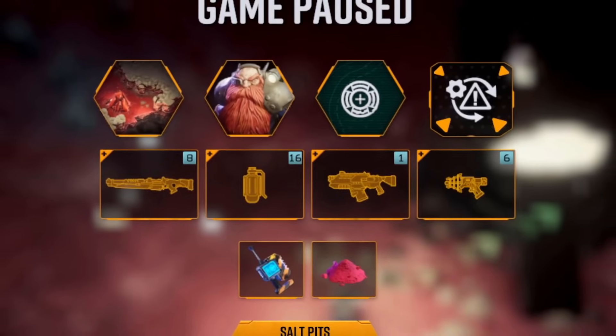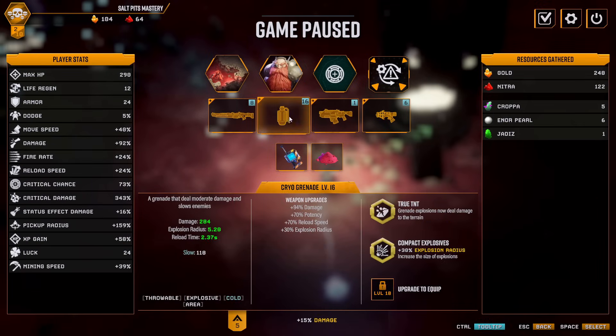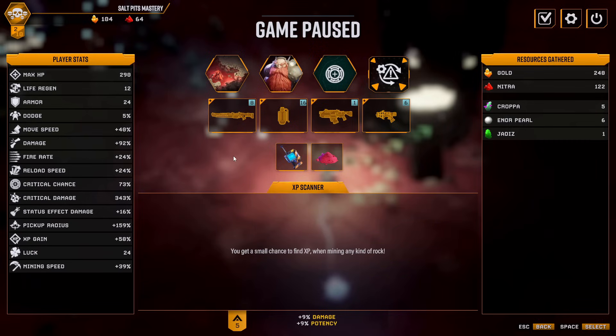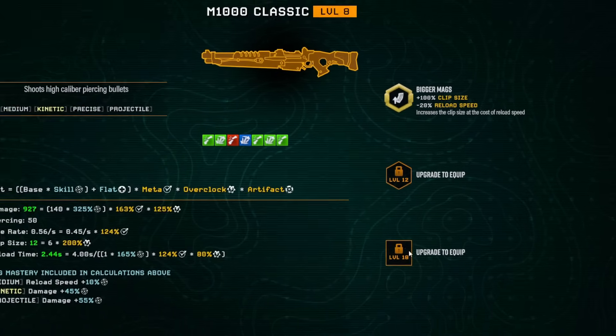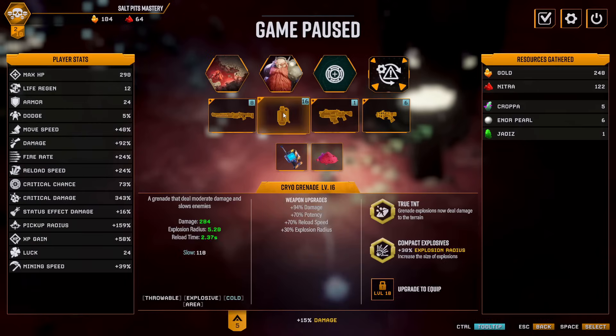Hello everyone, Cap here, welcome back to some more Deep Rock Galactic Survivor. We are doing it a little different today - I wanted to get set up first and make sure we have everything we need before I start the video. I am going to try to one-shot the final boss. I have a pretty good setup: the Bigger Mags upgrade overclock on the M1000, and we will be going for the Thick Boy final overclock that combines all bullets into one big shot that deals a lot of damage. I also got a legendary damage roll on this - very nice.